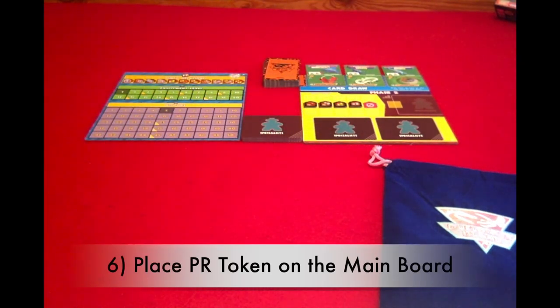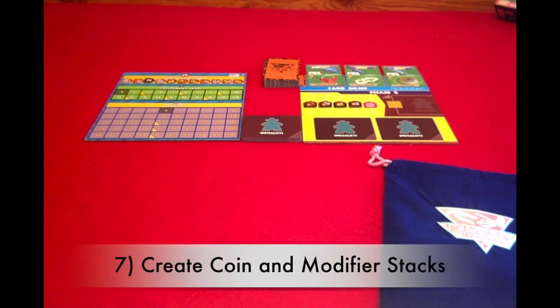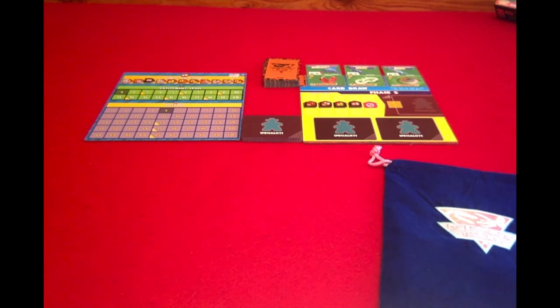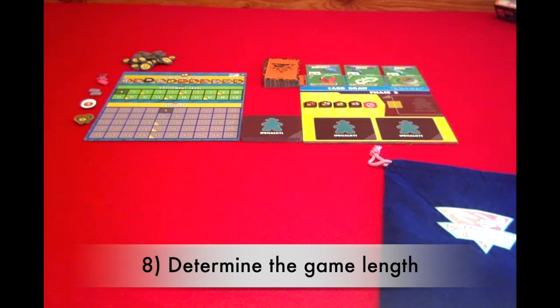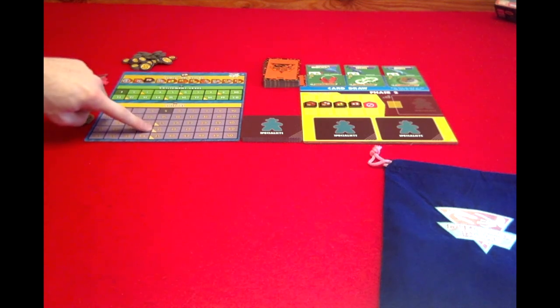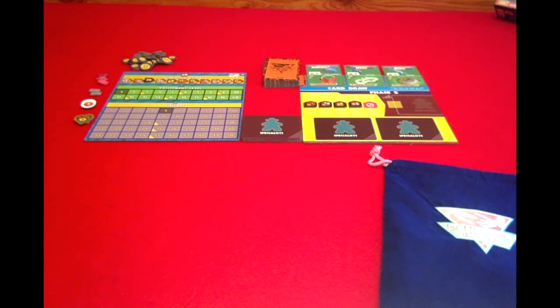Step six: on the main board, you're going to place your PR token on the dark red location. Step seven: you're going to create supplies of coins and modifier tokens off to the side of the play area. Step eight is to determine your game length. If you want a short game, you'll play to 25 visitors; a medium game, 35; and a long game, 45 visitors. At the end of a round, if one of the players crosses that threshold, it triggers the final scoring.